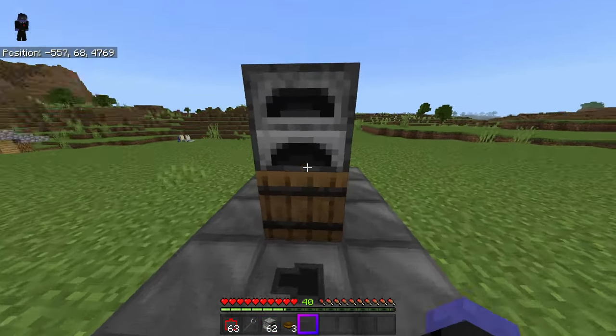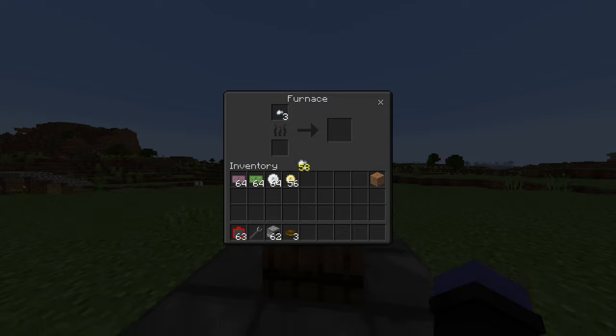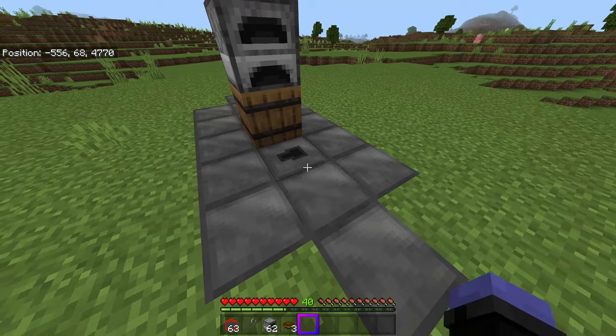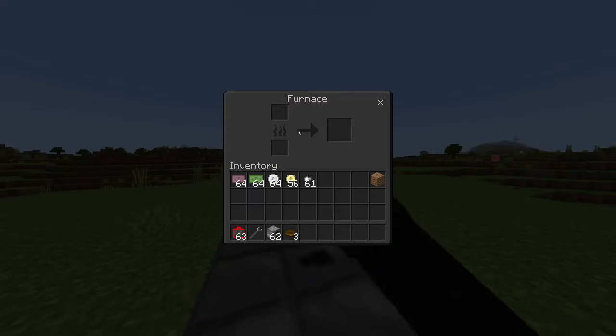To get back in, I want to put a furnace down facing this direction and it needs to have three iron nuggets. And there — as you can see — it just opens up. But if I take out the iron nuggets, I can lock it up and you can't get in.